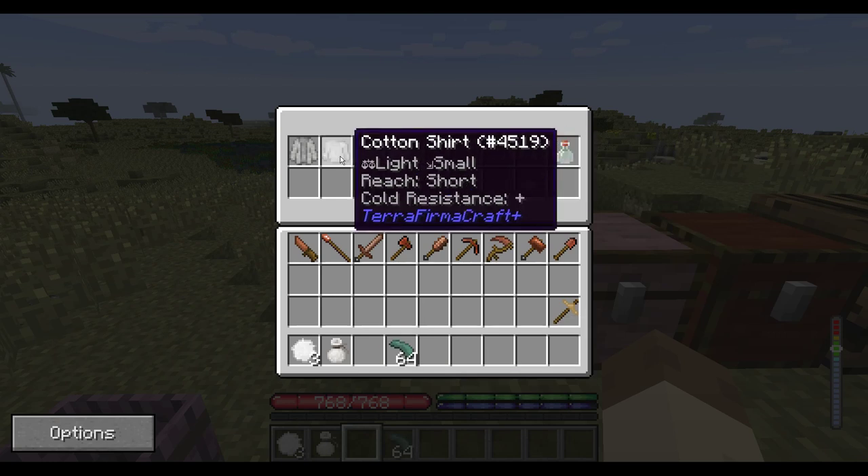You can see some samples of cotton clothes. Cotton clothes in general give you a little bit of cold resistance. The shirt and pants are the same as wool — they give you plus one cold resistance. Socks and hat for cotton currently do not give any resistance.